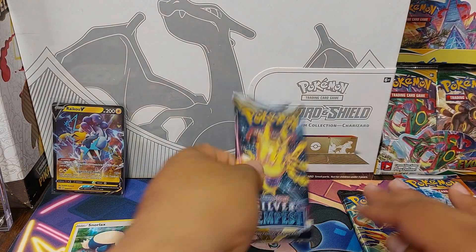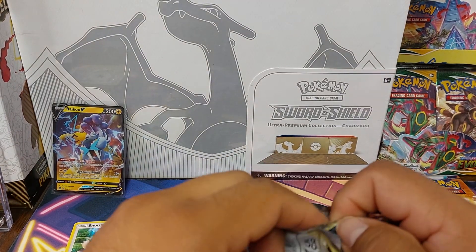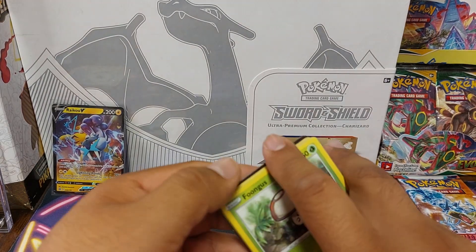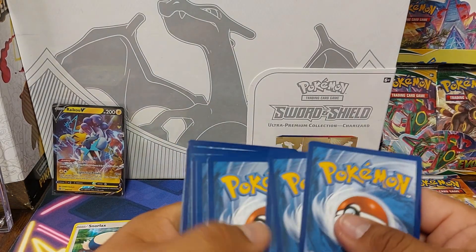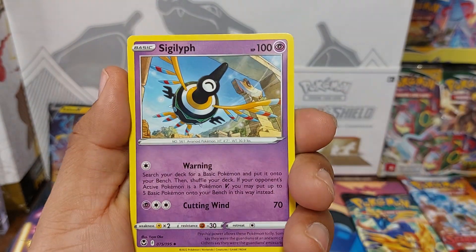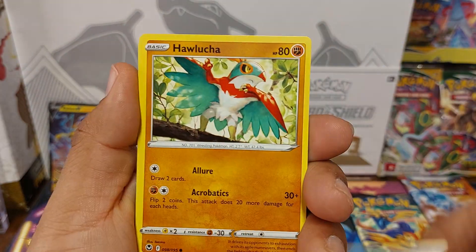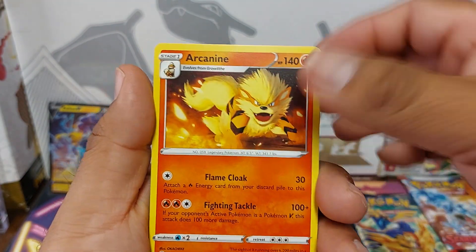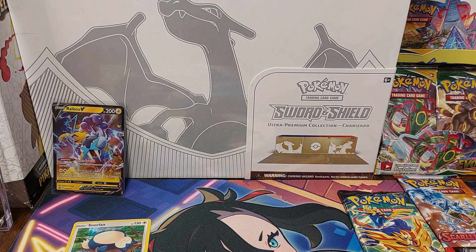Okay, next up Silver Tempest. Energy, Emergency Jelly, Serena, Gigalith, Fungus, Sanigast, Relicanth, Alucha, Togedemaru, reverse Ndidi, and Arcanine. Nothing in that.